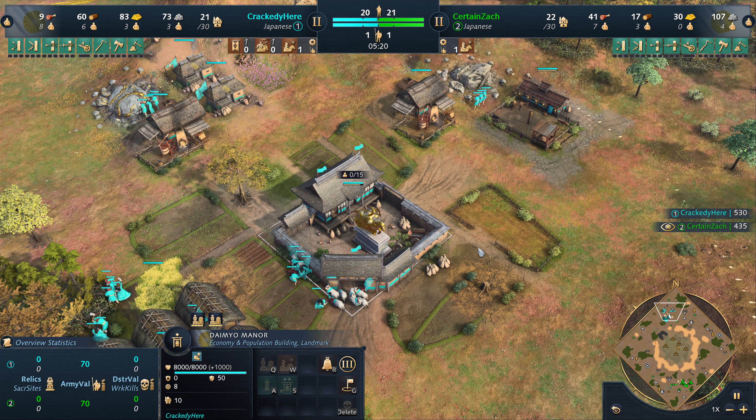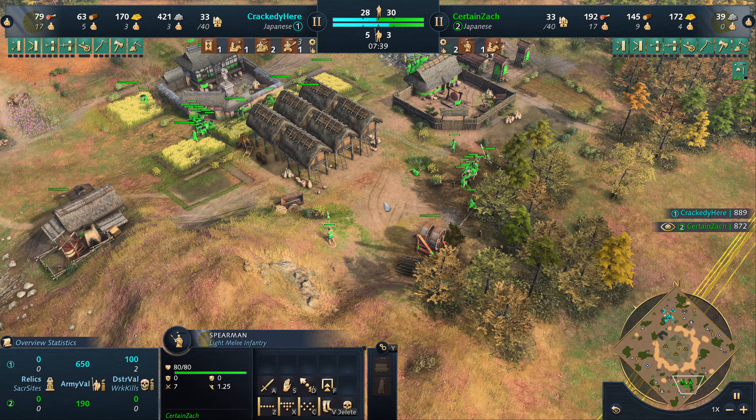Up here with Crackity we do see the barracks coming down - a second one is also coming down. To-wara is coming through for Zach, and he's already finished up for Crackity. Another villager is going to go down for Zach, but he is sitting on two TCs. These little picks do make a difference, but in the long term since he is sitting on two TCs, he's gonna be able to eventually gain a huge economic lead.